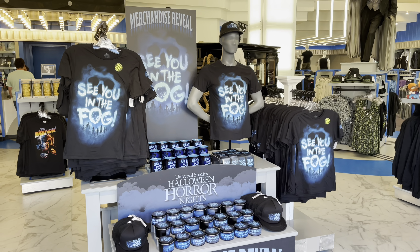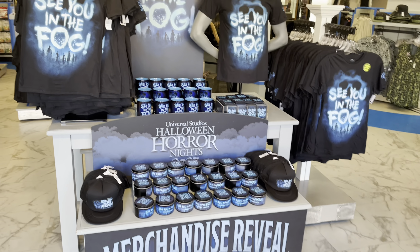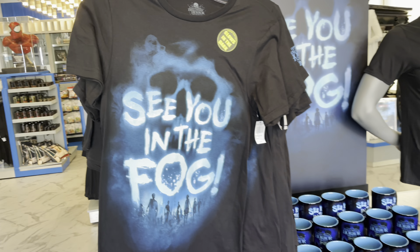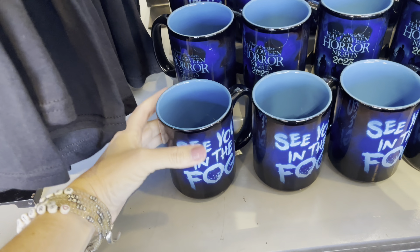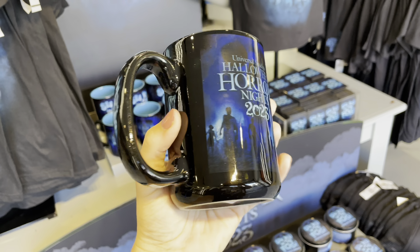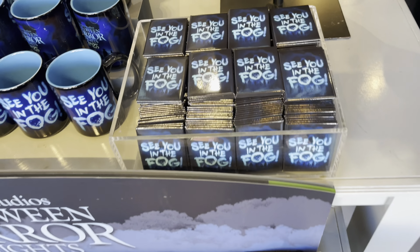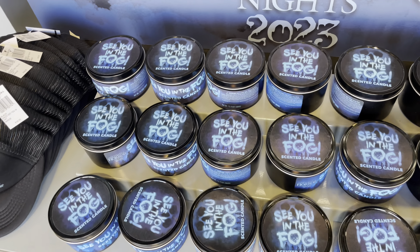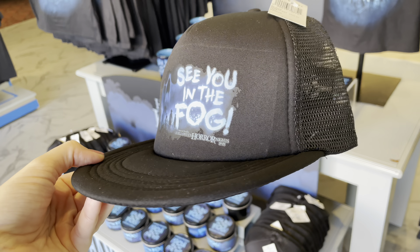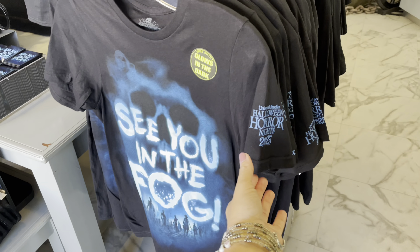Halloween Horror Nights dates have been announced, tickets are on sale, and now we have a merchandise reveal for 2023. 'See You in the Fog' glows in the dark. There's a mug, a magnet, a candle, and a hat. You can see more details, prices, and everything like that over at universalparksnewstoday.com.